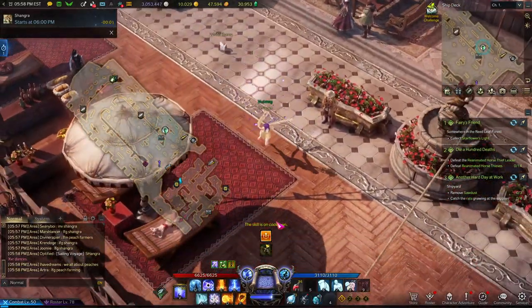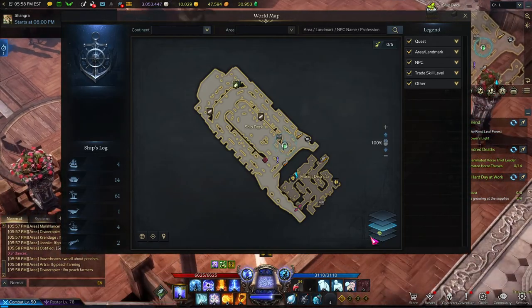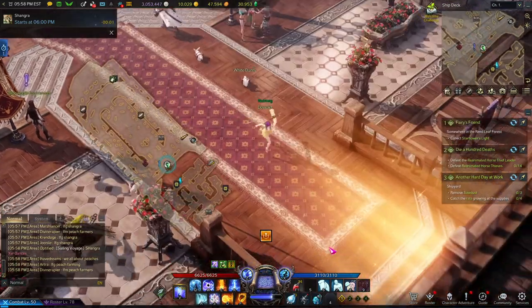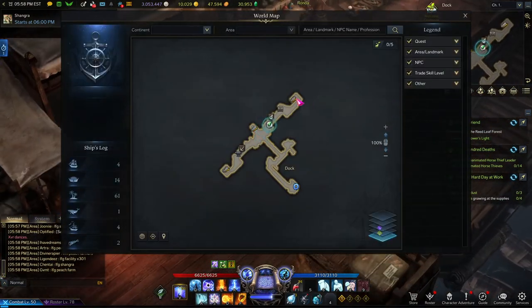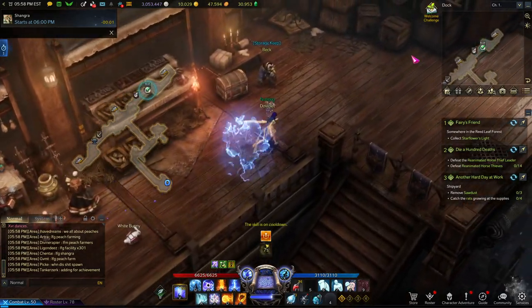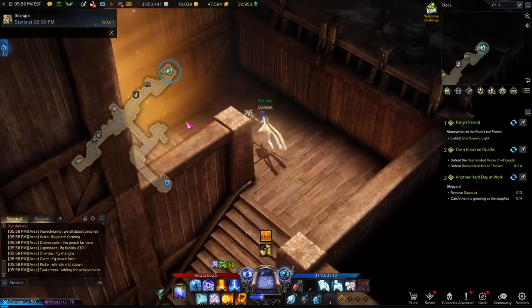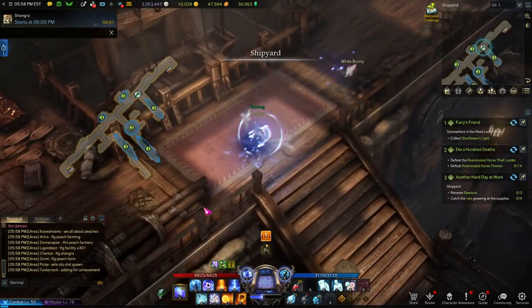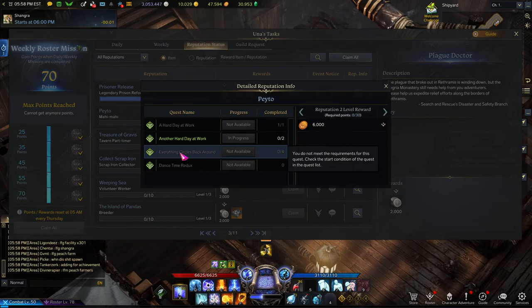Now I gotta go remove sawdust and catch the rats, so we're going back down into the lower area — not the brig, but that lower deck. You can go to your map and see the little icon on the layers — I need to go down one layer. This one is actually down two layers technically, but I want to go back up to the shipyard gate and just use California to get up there.